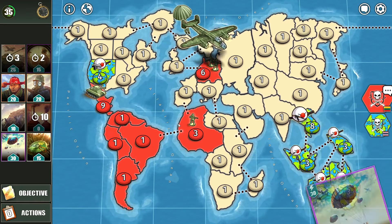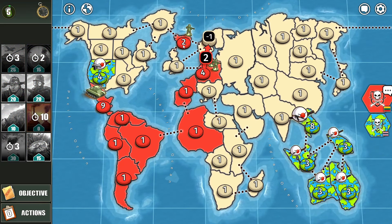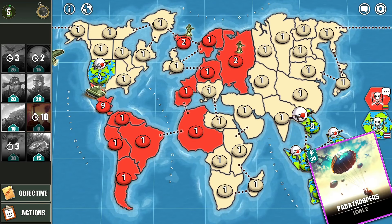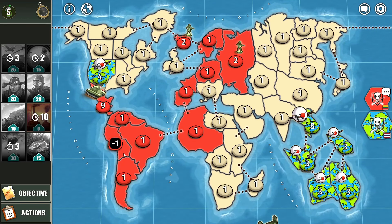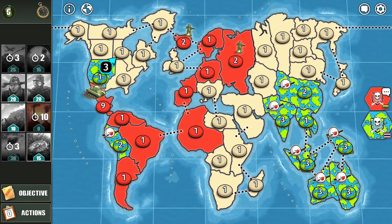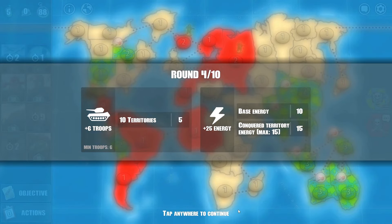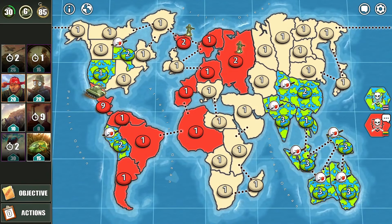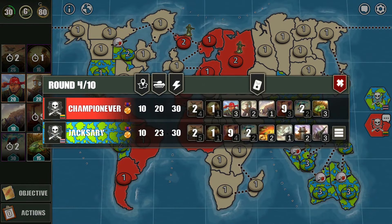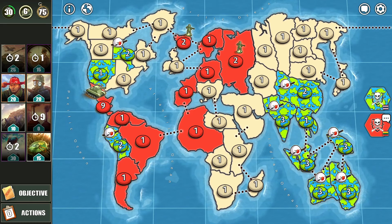Reinforcements. I use paratroopers and infiltrate into Iceland. I continue attacking territories in Europe. My opponent successfully paratroopers into South America, but he uses a lot of defensive troops — he prioritizes defense while I prioritize expansion. Let's see which one prevails. We're at 10 versus 10, even, because he took a territory from me.